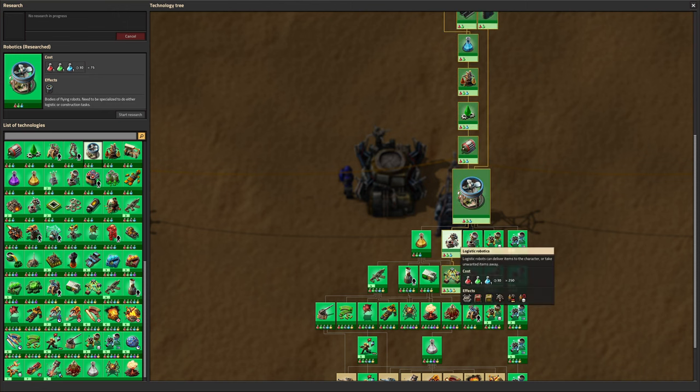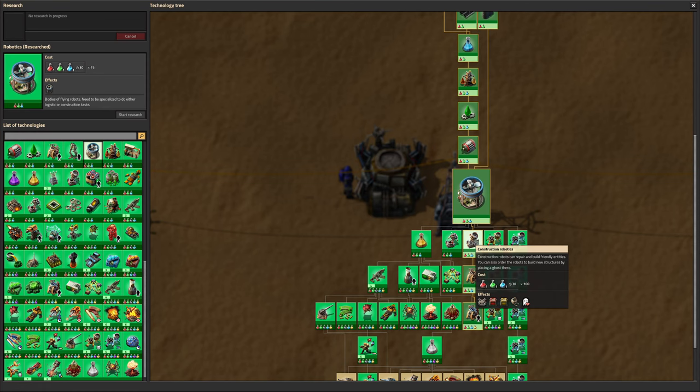When you initially unlock the logistic robotics and construction robotics researches, you will get the first two types of chests, plus of course the robots to work with them and the roboports for them to live in. This happens relatively early on in the game, using blue science packs, allowing you to start using the bots in a relatively simple way.